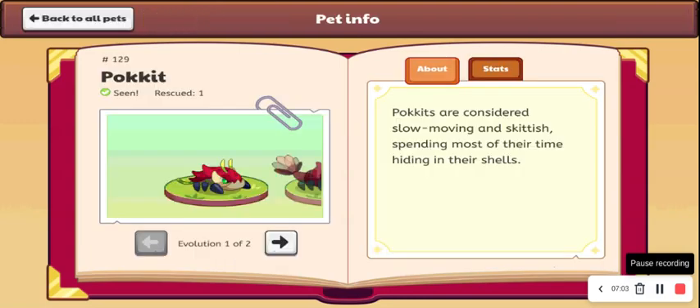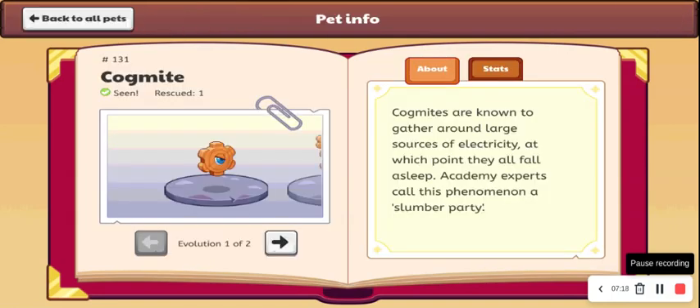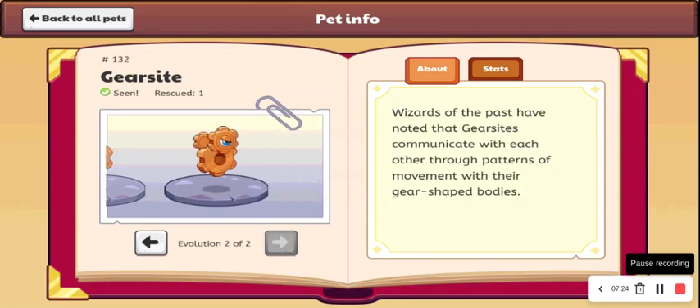So now we have Pockets. Next one is Claustro. Pockets just looks really weird in my opinion, I'm going to give it a D. Then we have Claustro, which I'll give a B — it looks pretty cool. Then we have Cogmite, which looks bad — I'm going to give it an F. It's really just kind of lazy, it's just a gear with an I on it. And then we have Gearsight, which I'm going to give a C — it looks a little cooler, but it's just another three gears with an I on it.